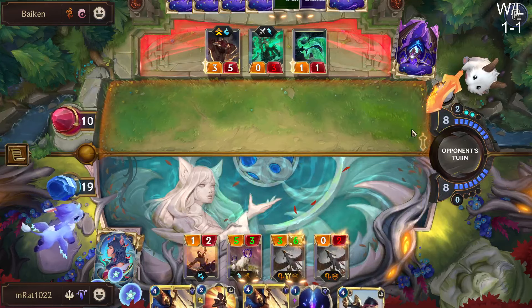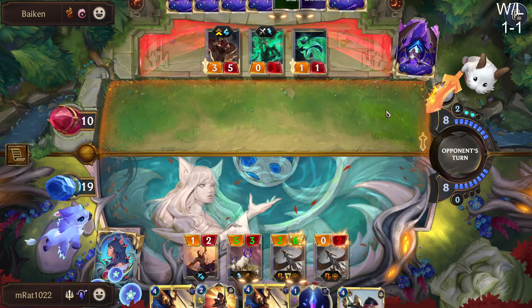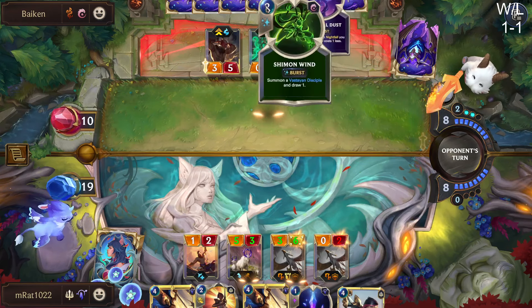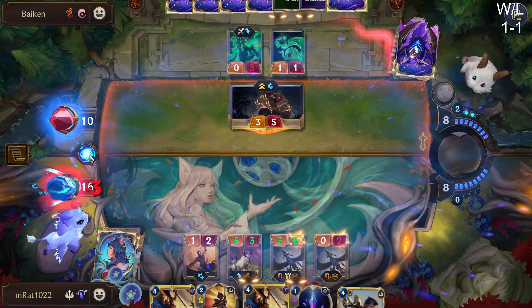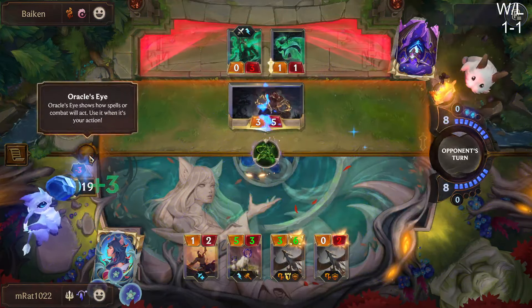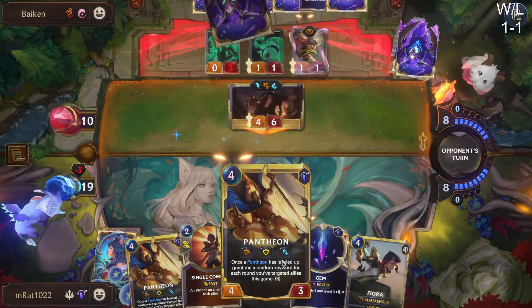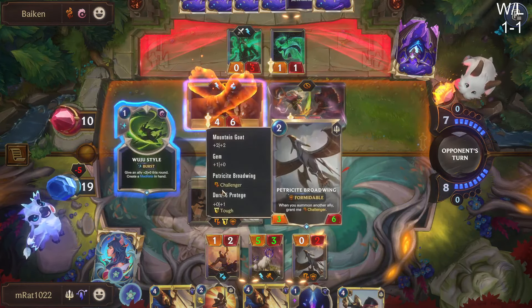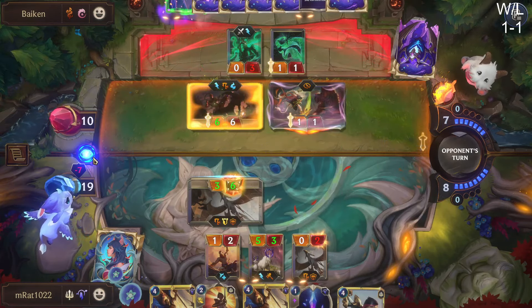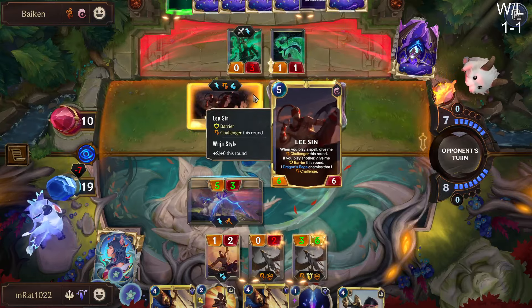If we can get Pantheon down this turn that's pretty good. Someone in chat thinks I've already won — I'm totally nervous right now, worried they'll one-shot us this turn. They haven't had Nami on board so that's kind of difficult for them. Maybe I'm just too scared. I'm feeling pretty good if we can stick Fiora and Pantheon going into next round. Unfortunately we can't get Pantheon another keyword if we play the Gem first with Fiora and Pantheon down.